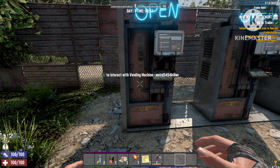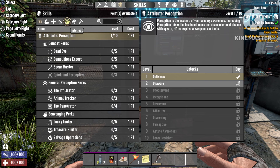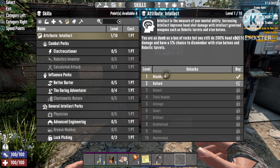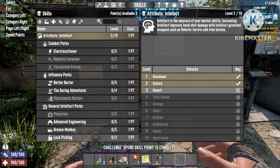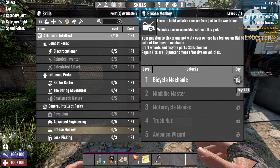What this machine does normally: if you put more than seven stacks of items in it, every three days something will sell at the price you set, but it will only sell one piece per stack. However, with Intellect level two and Grease Monkey level one, the item will sell the full stack — that's where the glitch is, and it will sell for a lot of money.